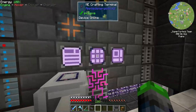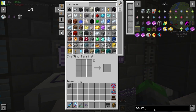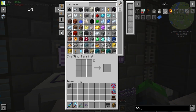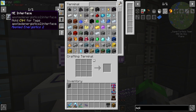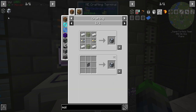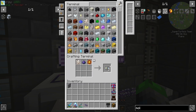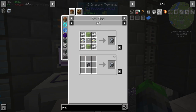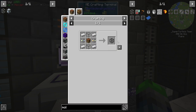Now we need to get some basic crafting going. We're going to work on this side over here. We're going to need quite a few ME interfaces and quite a few molecular assemblers — these are what craft things. The ME interfaces hold the patterns and the molecular assemblers execute those patterns. We do need to make quite a bit of these, and we should have a way to automate that soon. We're out of glass though.